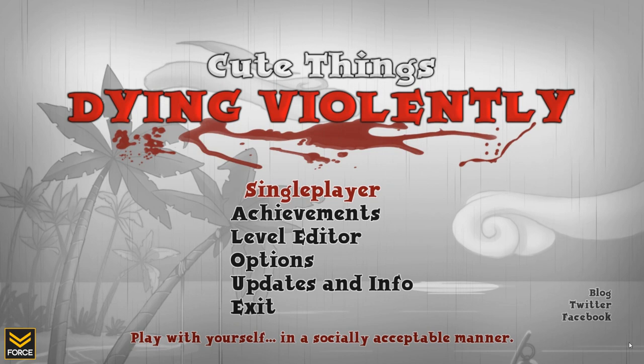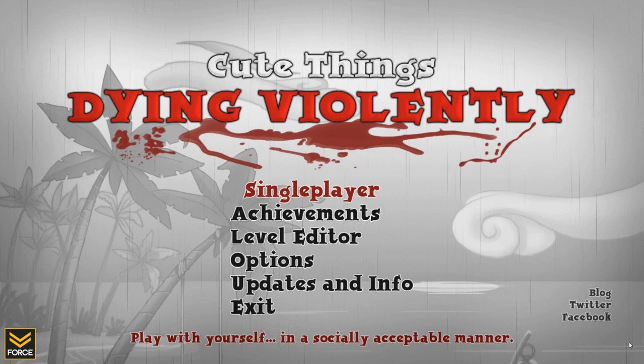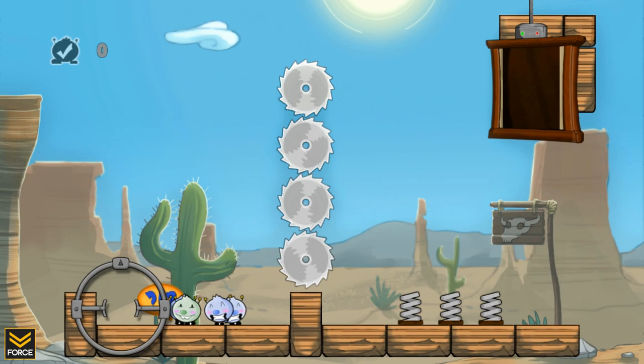Here we are at Cute Things Dying Violently. This was developed by Apathy Works, which is based in Washington DC. Originally an Xbox Live indie title, it is now available on PC via DeSora. That's the platform you can download it from, and we're just going to start off by hopping straight into the single-player. I've completed all the way through chapter one and most of chapter two. We're going to start off taking a look at chapter two, where things start to actually get a little more complex and difficult.